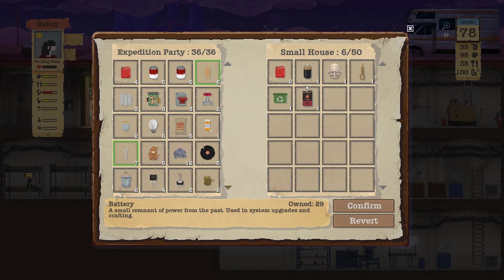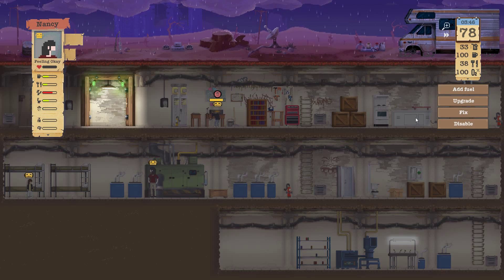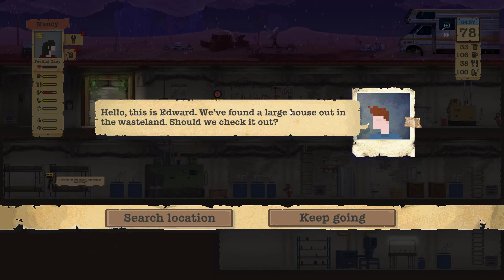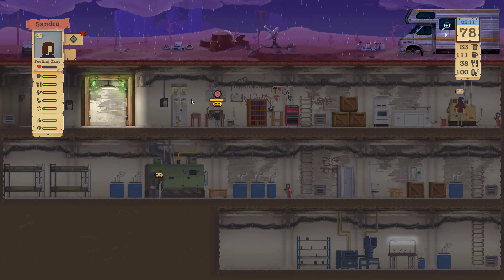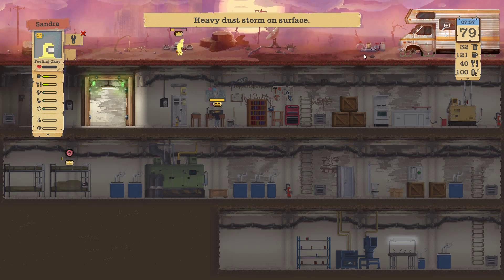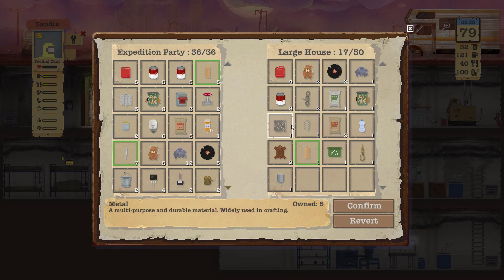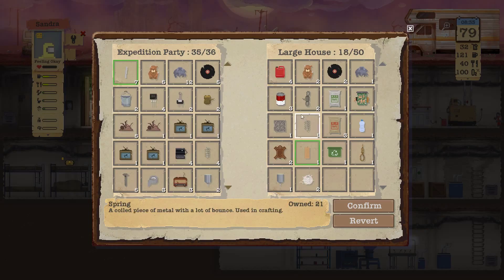I've got 30 batteries. I wonder if our snare trap has caught anything. Why don't you go and have a look then, love. How are these filters looking - 90%, no room for metal. I think I'll get rid of the wool for the metal.